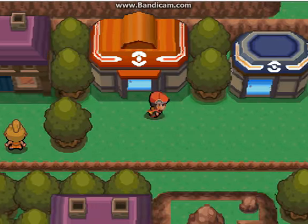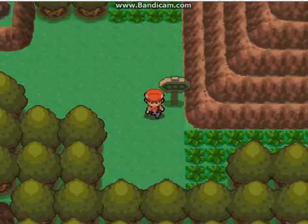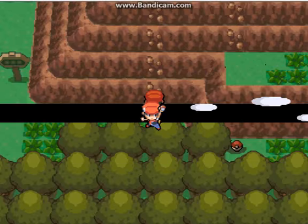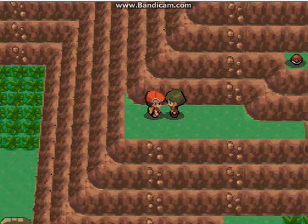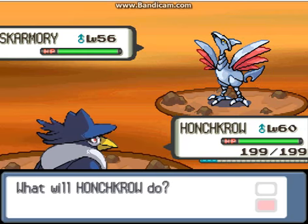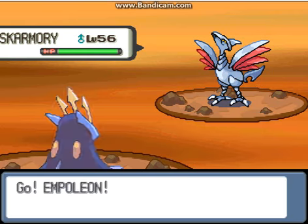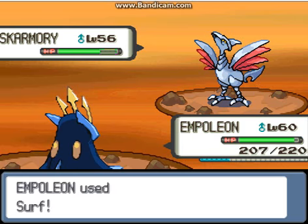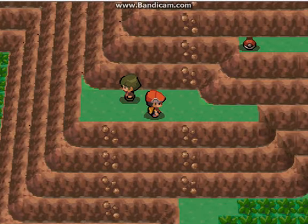Let's go west. Now I have Rock Climb. Here — hello! What do you have? He has a Skarmory — Honchkrow cannot touch Skarmory physically. But Skarmory has bad Special Defense and Skarmory is down.